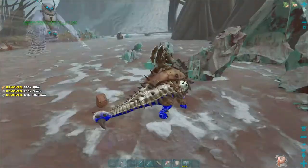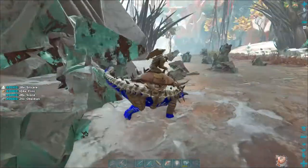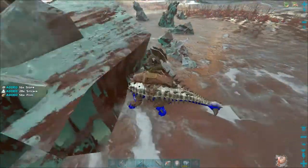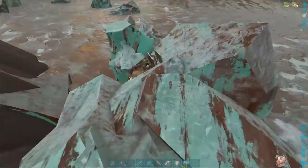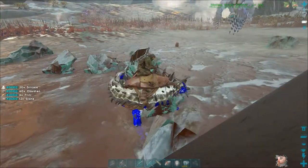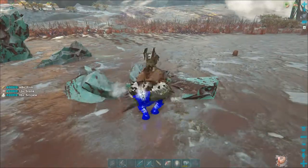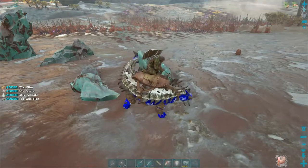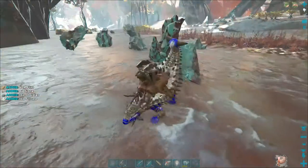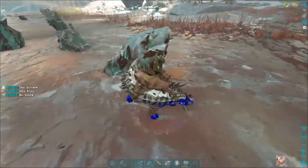Keep in mind I am on two times, so everything is twice as much as if it was single times. As you can see, getting like four to like 30 silicate per hit — occasionally there'll be one or two that's like zero, which is very depressing.